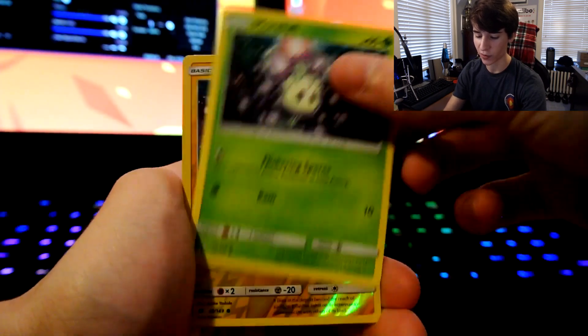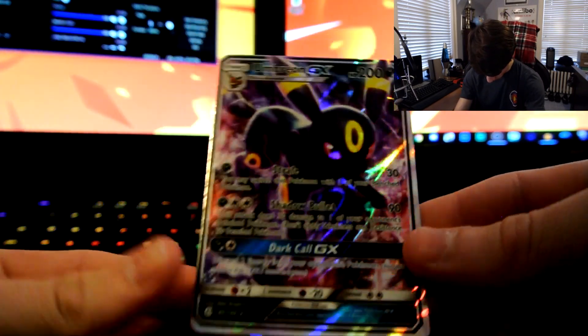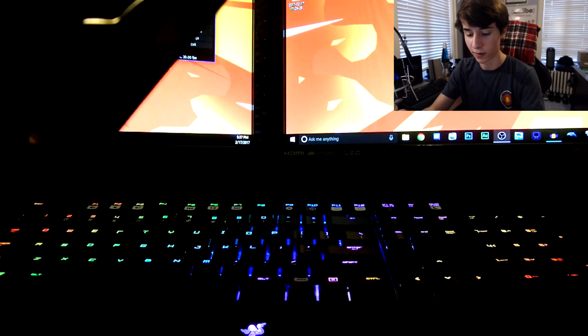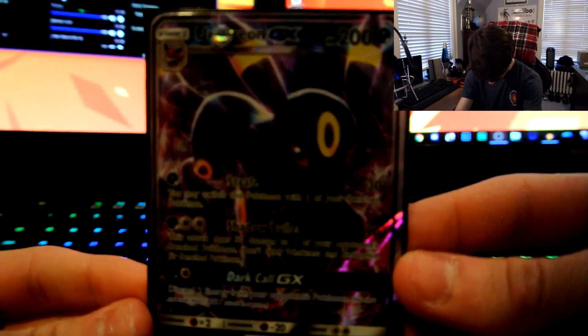Petilil, Cutiefly, Shinshou, Morelull, Chinshau — and Umbreon GX! Yo! That's freaking sick. This box is god tier. Umbreon GX — this is a really nice card.